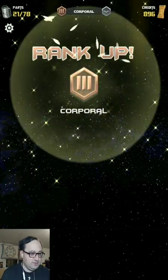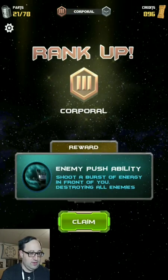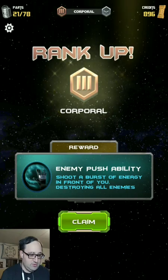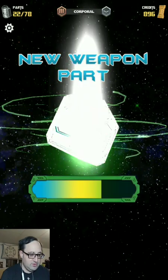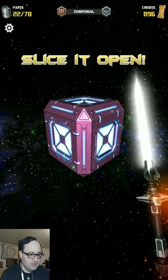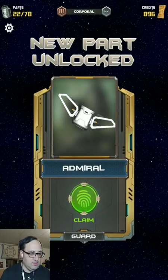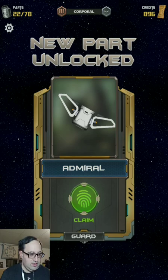Continue. Hey, Corporal! Enemy push ability - shoot a burst of energy in front of you to destroy all the enemies. Claimed it. Got a new guard.